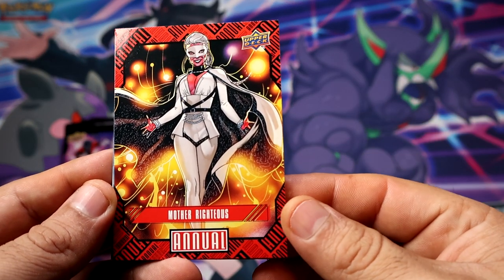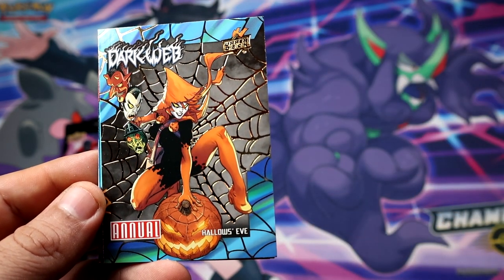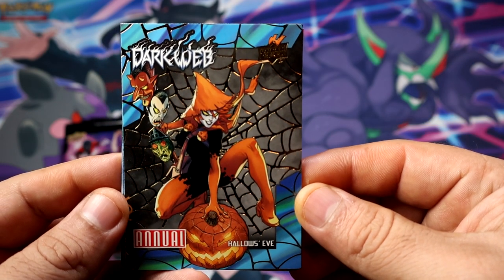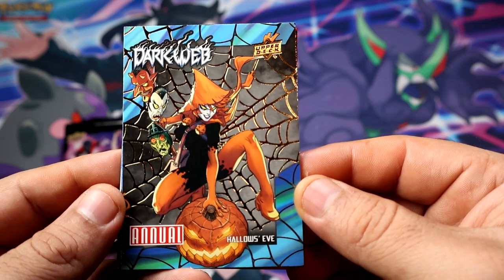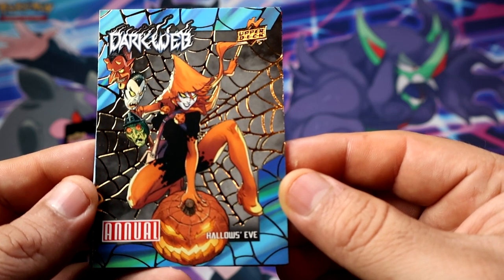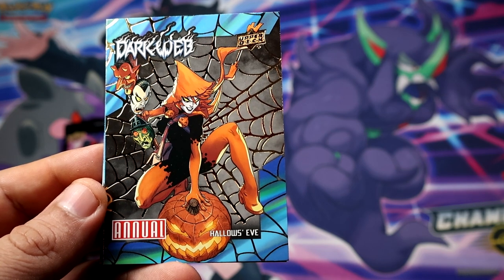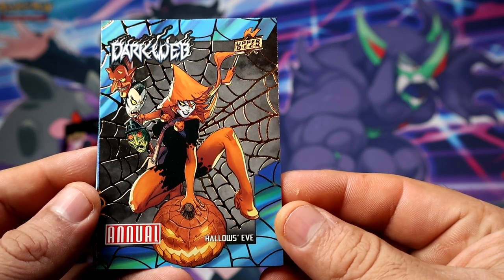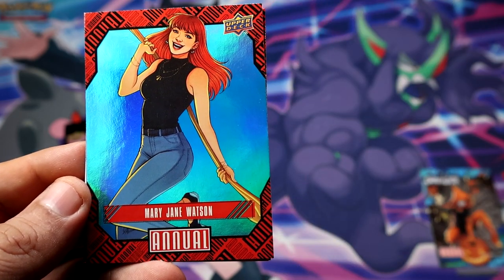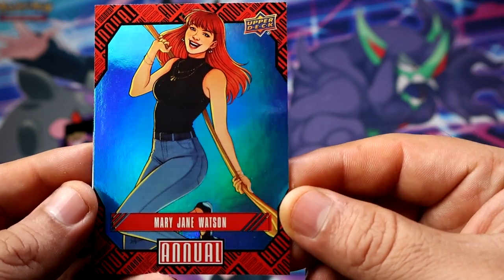It's gonna be Mother Righteous, and then we go straight into an insert — Dark Web Hallows Eve. Wow, that is a cool insert. It seems like this new set of Annual is definitely focusing a lot on the Spider-Man family. Speaking of Spider-Man family, we get Mary Jane on the blue.